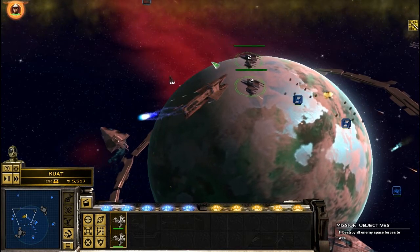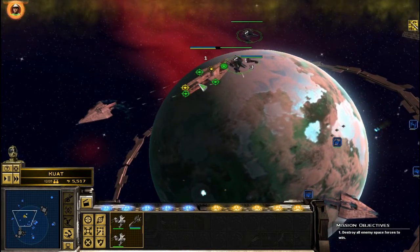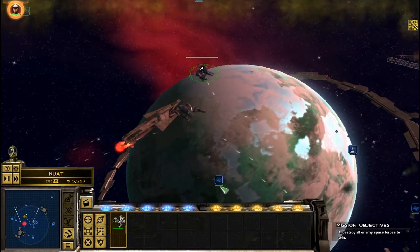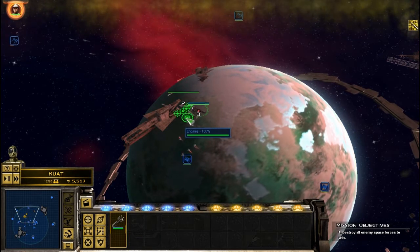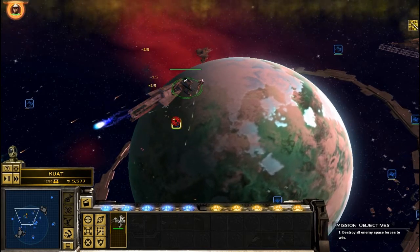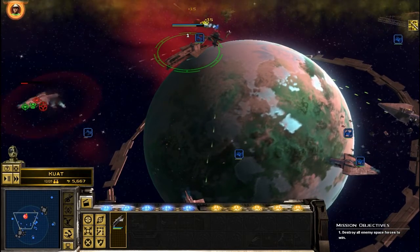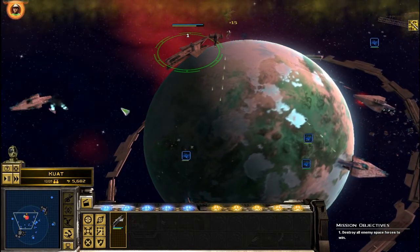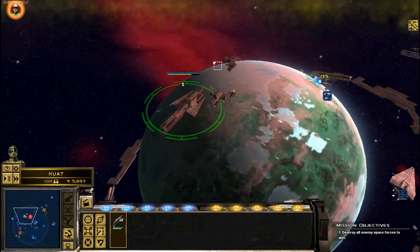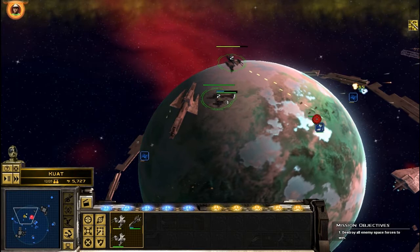Let's select everyone again and tell everyone to defend him. Why aren't they targeting these bombers? Oh hold on, what's that — another ship has jumped in there, so we're going to hit him. I need to take out as many of the bombers as I can, and as quickly as I can.